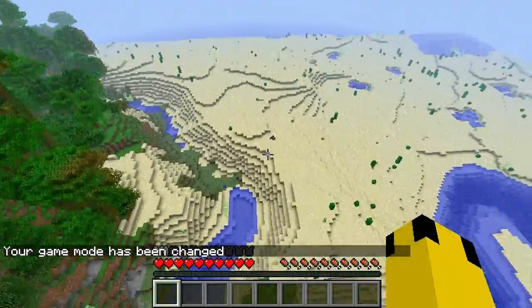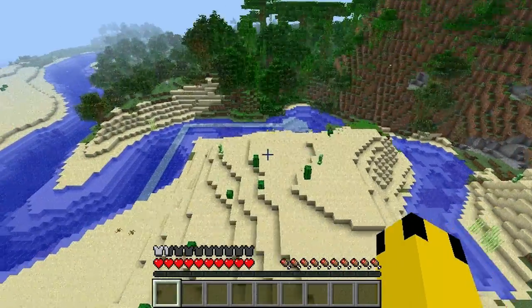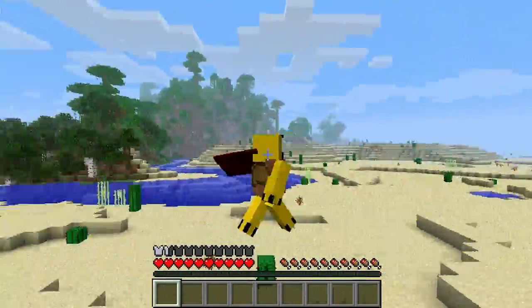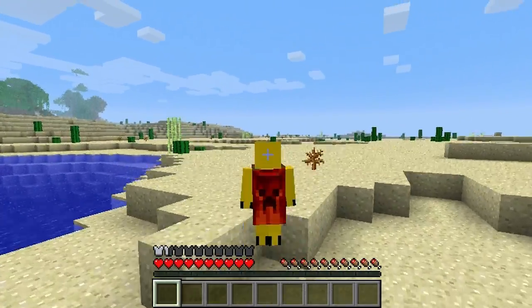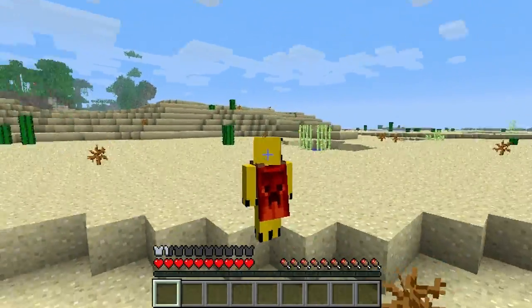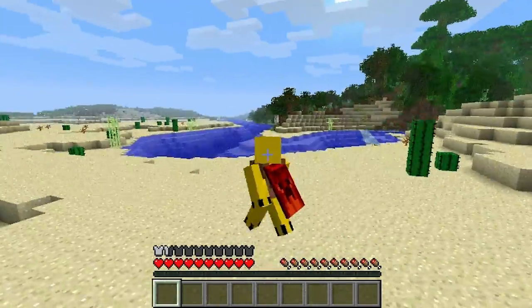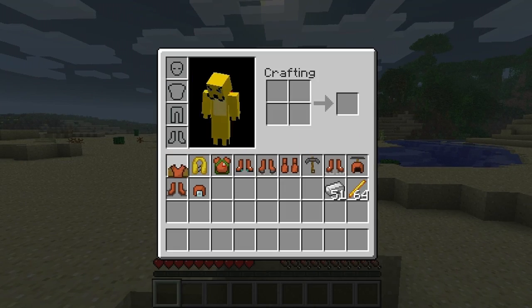You hold F, which is the action key, in order to glide down and use most of these items. There you go — this is me gliding. Let me switch into third person. The cape is just freaking out. It glides a lot faster than I thought it would, which is kind of cool, and you can also use this to kind of run across the landscape. It's a cool item, but that's pretty much it for the glider.